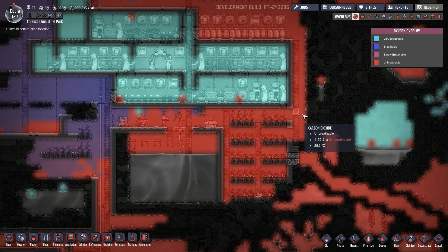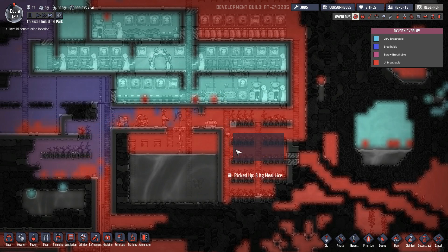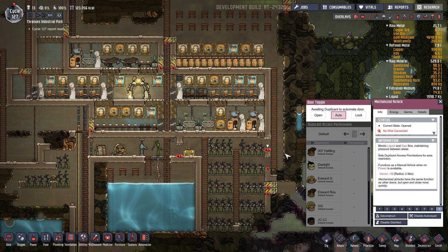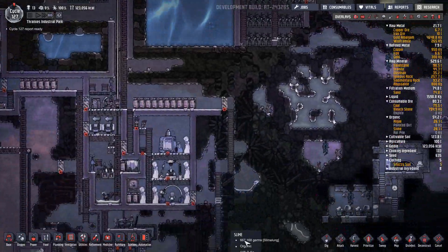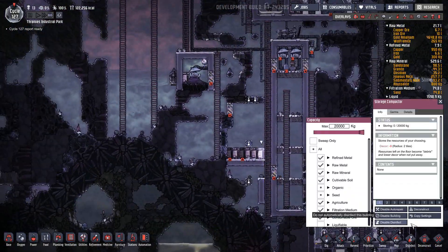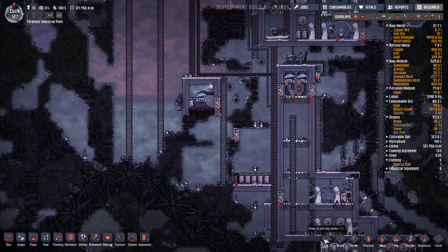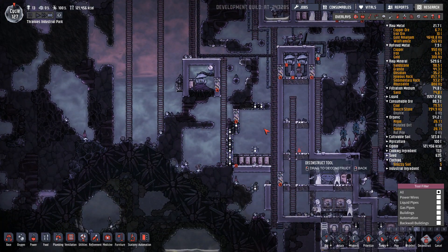Look at all this carbon dioxide building up — that's pretty good, that's about what I'm looking for. With this being said, we're going to switch this door to auto, this door to auto, and this door to auto. Copy our settings here and there. A lot of this chlorine is about to equalize, which means we can finally get rid of this door.